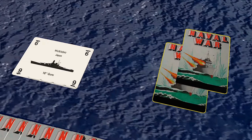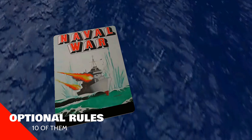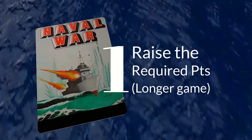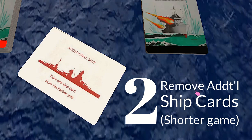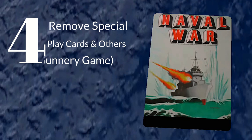And that is how to play Naval War. Here is a quick list of variations you can apply to add further interest. Number one: if you want a longer game, raise the total points required to more than 100. Number two: if you want shorter rounds, remove all additional ship cards from the deck. Number three: if you would like higher scoring rounds, increase the number of ships and play cards dealt to each player. Number four: if you just want to play a pure gunnery game, remove all special play cards, the destroyer squadron, carriers, and minesweepers.